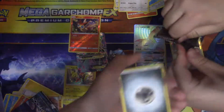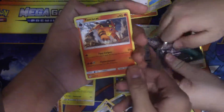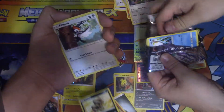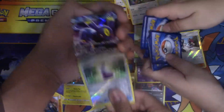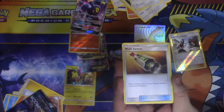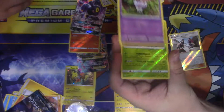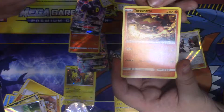What I got out of this pack: a steel energy, a Trumbeak, a Potion, a Toucannon — I see something peeking, probably good — a Grubbin, a Spearow, a Snubbull, a Sandile, a Petilil, and what I saw was an Umbreon GX. Umbreon GX, very nice! Also got a helioptile, another Chansey, a Gabite, a reverse rare with a Victory Belt, and a regular rare Turtonator.